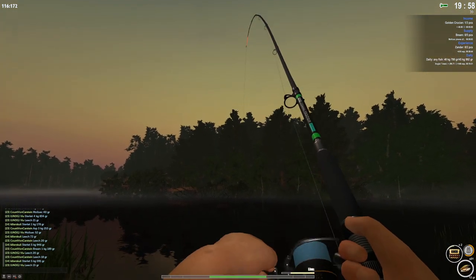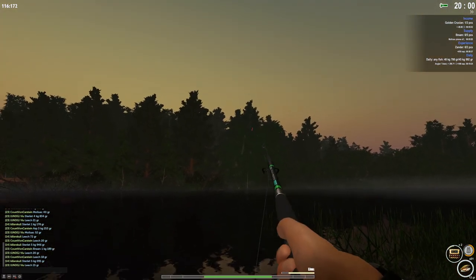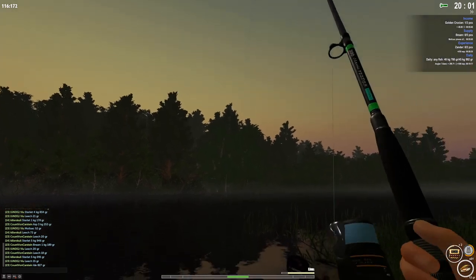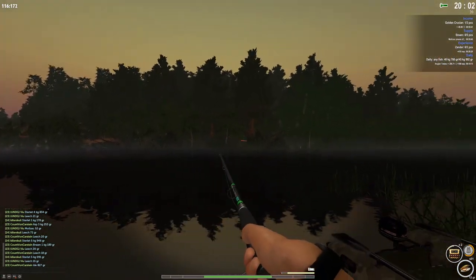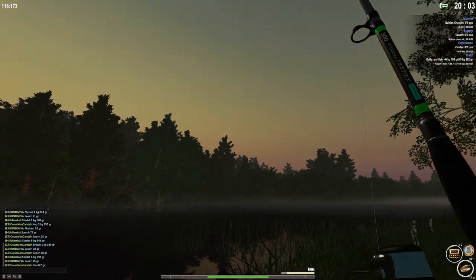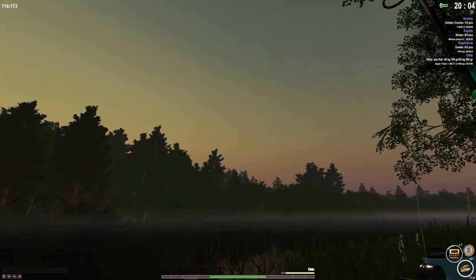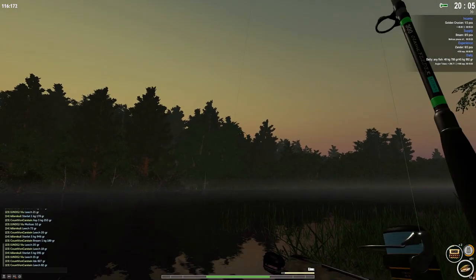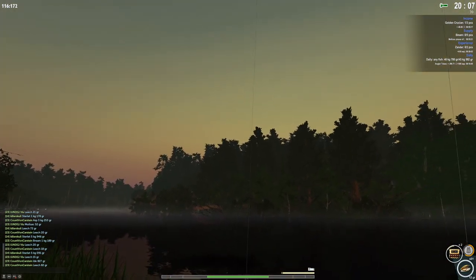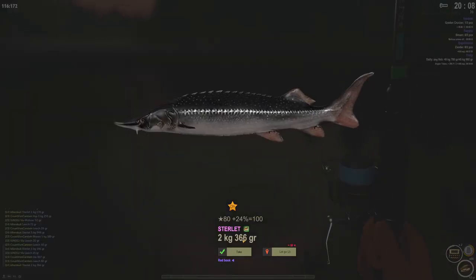This guy's small — what's going on? A little bit of fight in him. What are you — 2 kg, 3 kg? 5 kg? We bring it over the boat. That's a sterlet as well — 2.3 kg. There's a symbol that looks like Cyrillic — the developer is Russian so it might be letters or just a symbol.